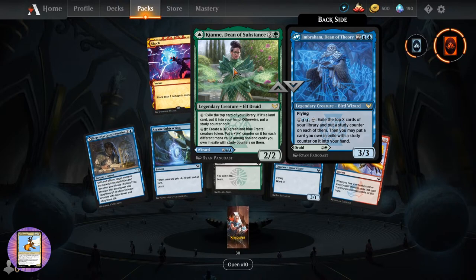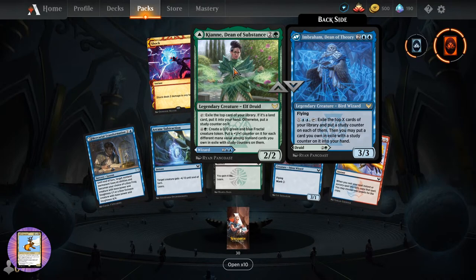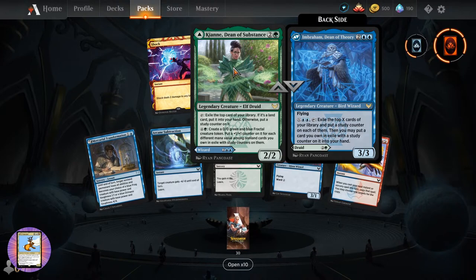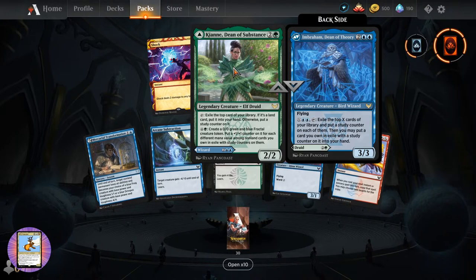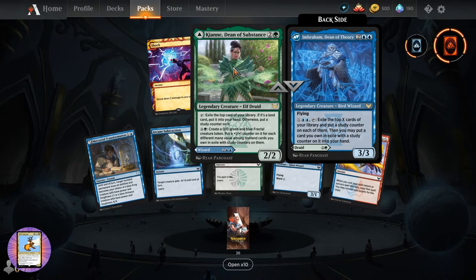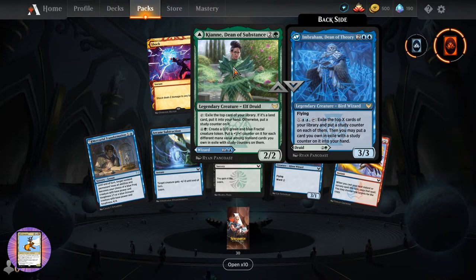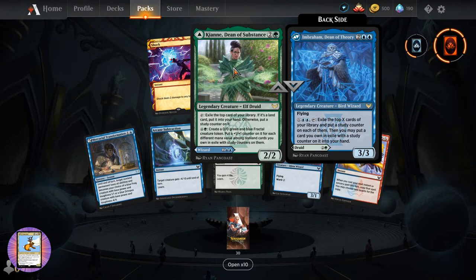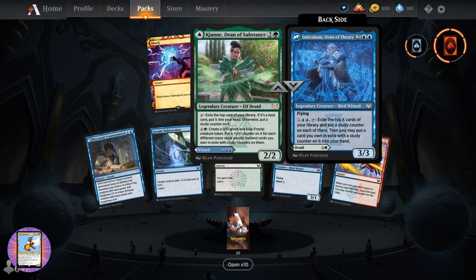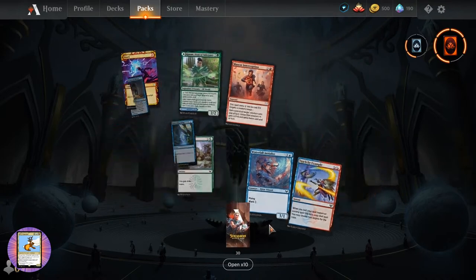Mono-red players thinking - those things don't go together. The Imbraham, Dean of Theory - three-three for four. Bird Wizard. Flying. X and two blue, tap: exile the top X cards of your library and put a study counter on each of them. Then you may put a card you own in exile with a study counter on it into your hand. That one's a little more understandable. 30 packs left.